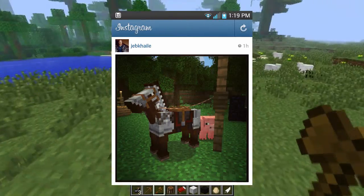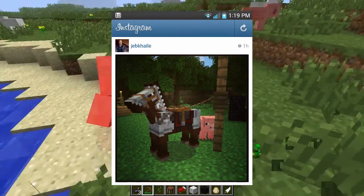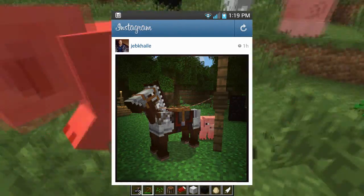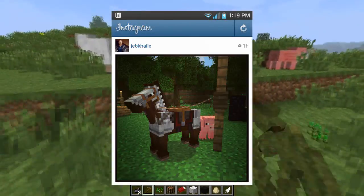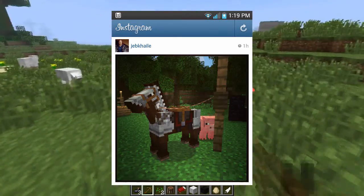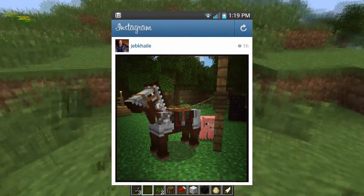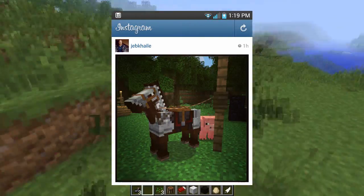I have a screenshot on the screen of our main little hero — our horse and our pig — posted on Jeb's Instagram. And as you can see, it is fantastic. The horse armor looks awesome, because I guarantee someone was going to add it. I'm glad Jeb already implemented it.